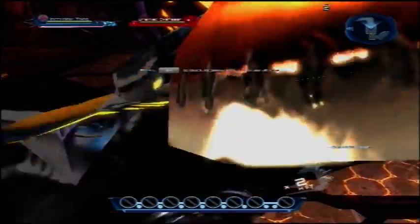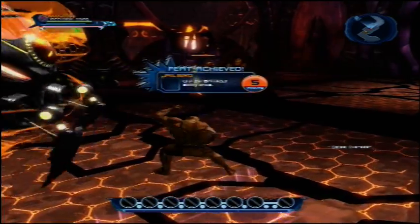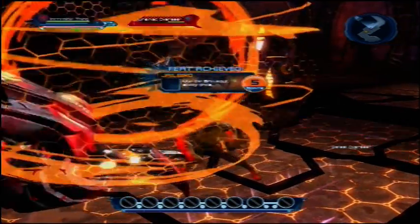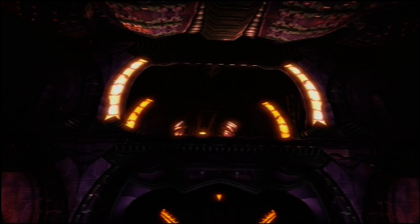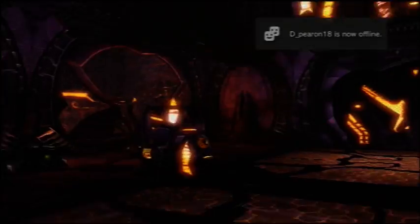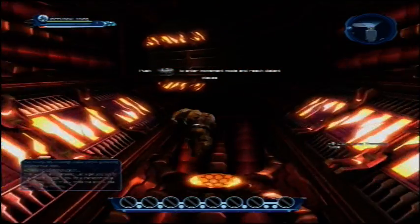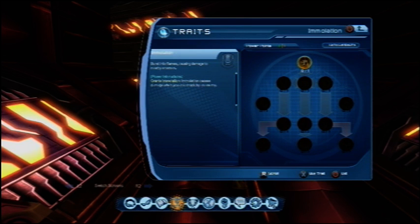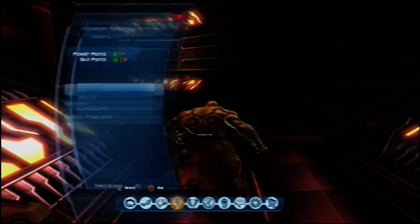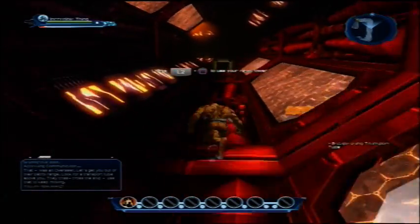Attack — ignition. Charging. Overload. Slam. That was an overseer. Let's get you out of their patrol range. Look for a transport tube above you — they crisscrossed the ship. Use that to keep moving.